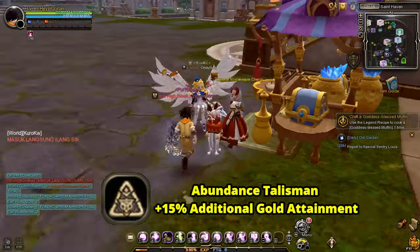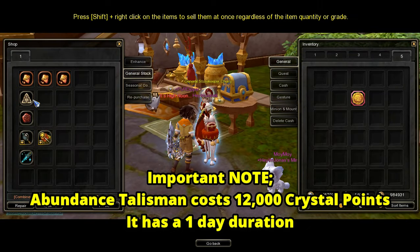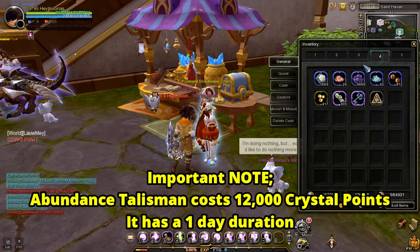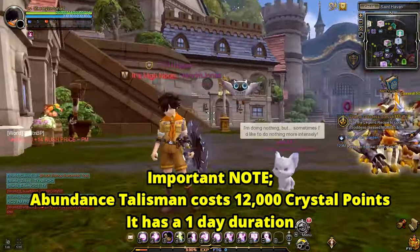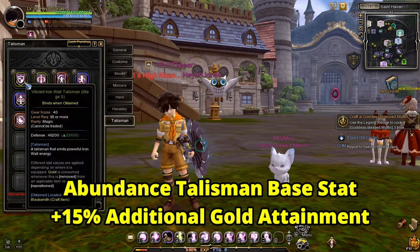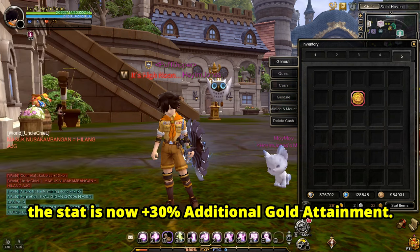After getting the NB buff, the next thing you will need is the Abundance Talisman. Go to the Crystal Point Shop NPC located at Saint Haven and buy the Abundance Talisman. Put it in the 200 percentile slot — its base stat is 15 additional gold, but in that slot the stat becomes 30 additional gold.